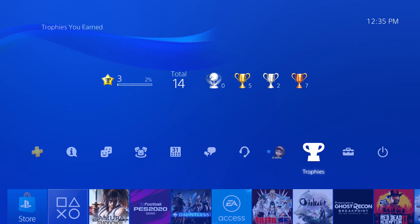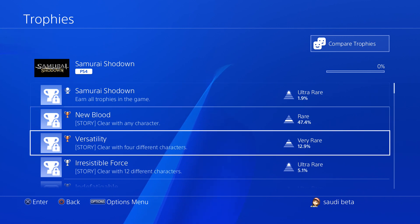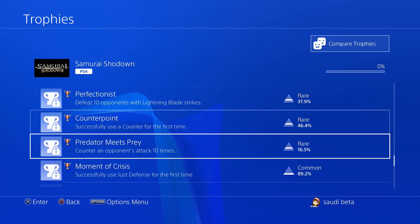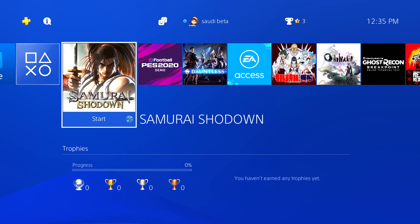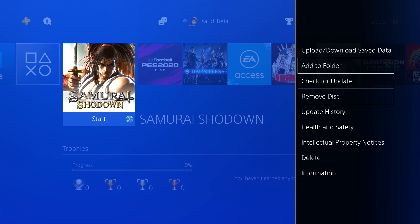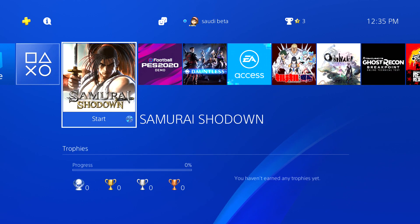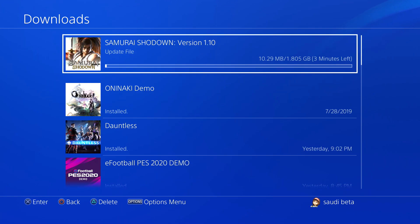I'm on my Saudi beta profile — I basically reassigned the save to this account and didn't start the game, so you can see I have zero trophies. I'm going to start up Samurai Showdown. I'm on the 1.03 update, and if you're not on that you can still use the save. There's also a 1.10 update that just came out two days ago, but either version works.